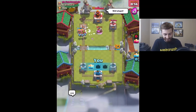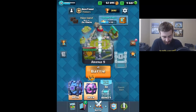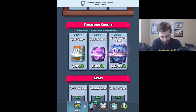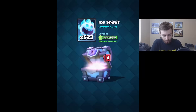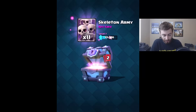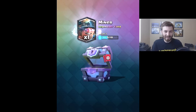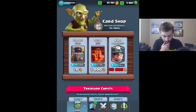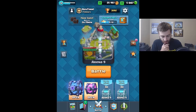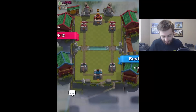Barbarians go down, freeze is clutch dude - that's two victories with the freeze at the last second! We get another super magical chest. He was a little bit lower level but that's fine, only one level behind. I don't know why he didn't do giant with the balloon - that was his main push and he didn't get it off. Got a lot of ice spirits, 11 skeleton armies. We got the miner! I was actually gonna buy the miner from the shop so that works out. We're gonna open this chest here to clear the slot so I can get that magical chest opened too.